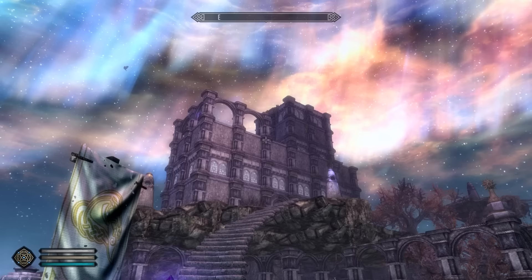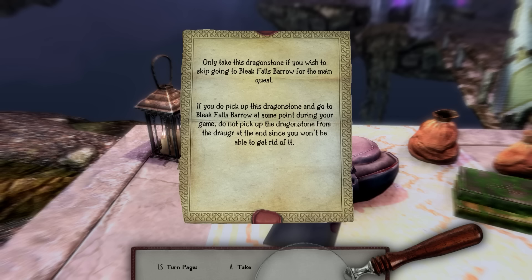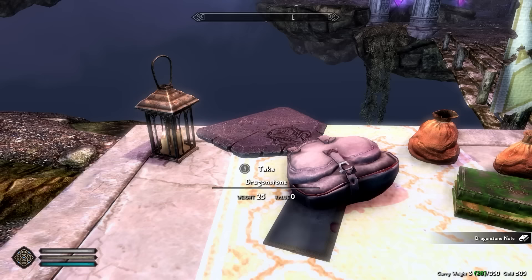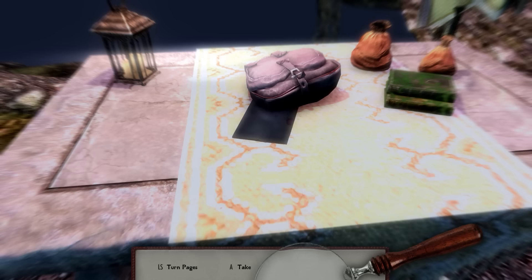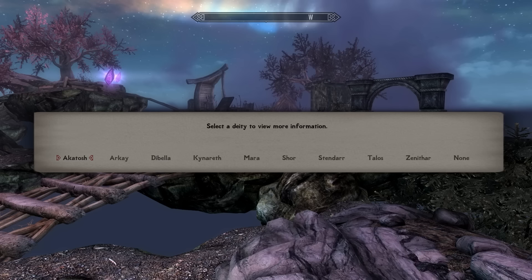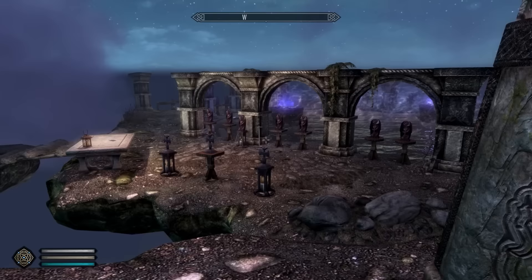But that's not even half of the story here, because what this place actually represents is a role player's wet fantasy come true. We're not just given the opportunity to immediately pick up the Dragonstone from Bleak Falls Barrow, which allows us to skip that first quest entirely, but this is where you get to choose your very own backstory and character foundation — from your personal deity, which affects various skills and playstyles and demands that you pray to increase each god's favour for new abilities, to actually being able to choose your own starting class if you want to.